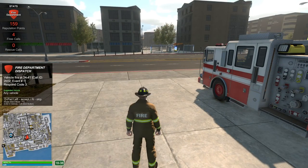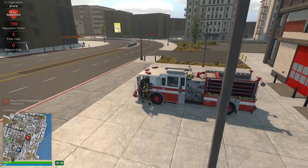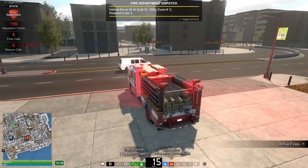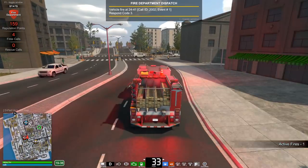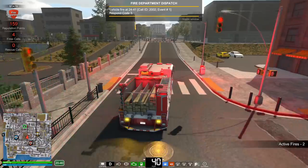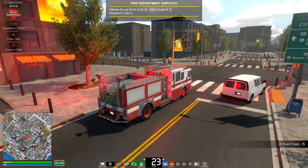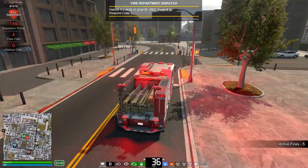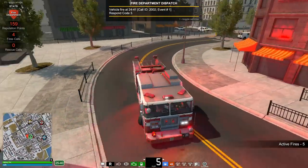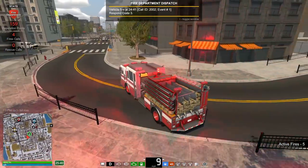This is more like it — we have a vehicle fire. Let's accept that. This should be easy; we don't need the ladder truck for this. Let's get in and take care of it. Go code three. Vehicle fires shouldn't have changed too much unless it's up against a structure and might catch it on fire. Looking for the vehicle — it might be behind this business.